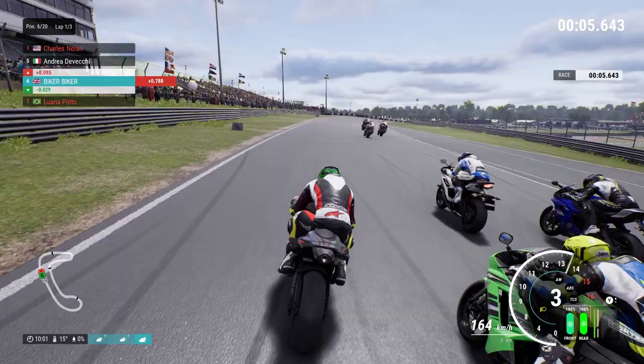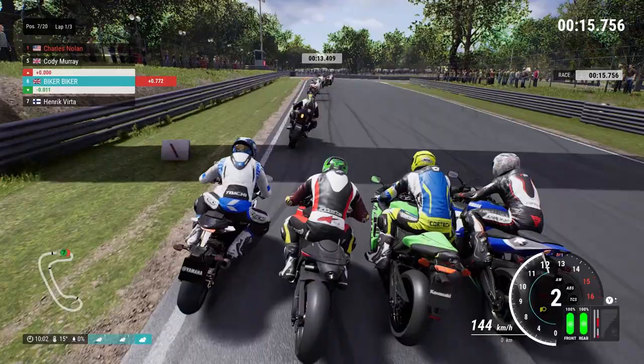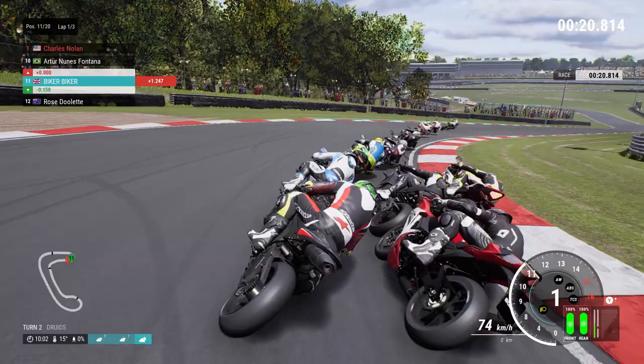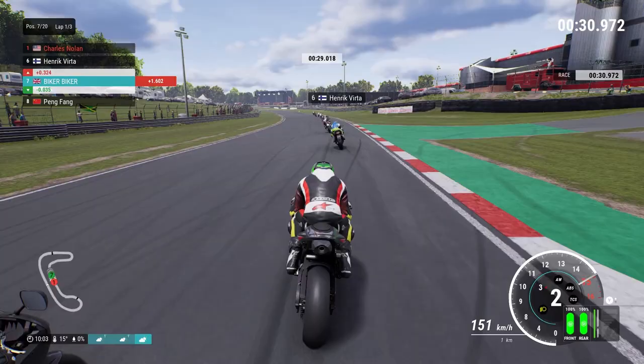We've probably got more upgrades than a lot of these AI bikes. Charles Nolan is in the lead — once again our rival, and his name is shown in red. Going into Druids, we're four wide which is just asking for disaster. I backed out of that and got overtaken by half the grid — maybe I should have been more aggressive. I was trying to avoid an accident but it's cost me. I did send that guy off, so I apologise for that one.